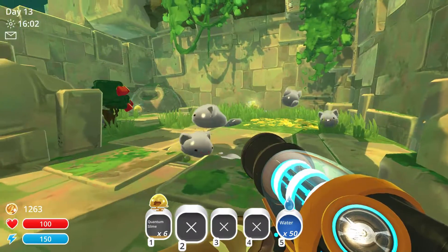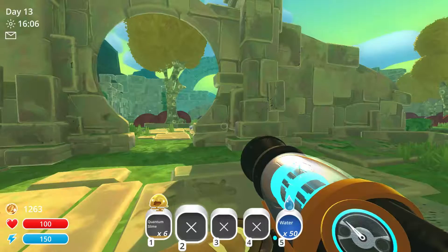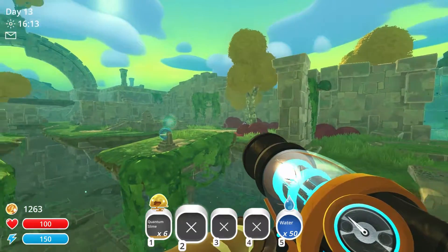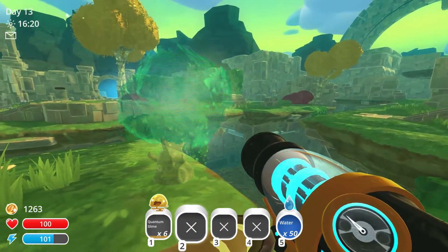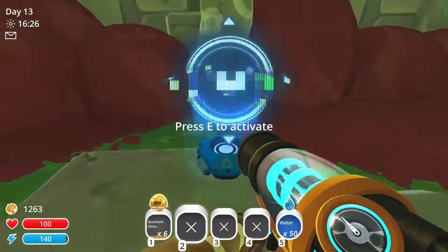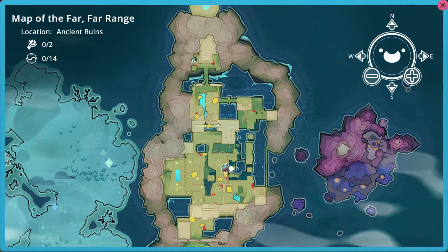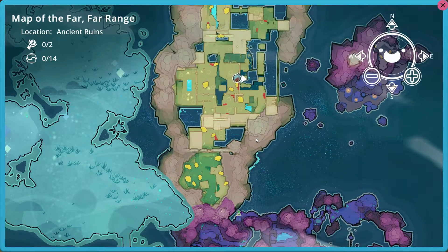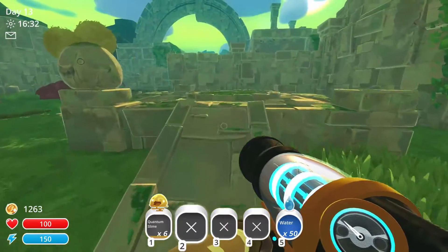Welcome back to Mango Plays Slime Rancher. We are in the ancient ruins - I want to explore the ancient ruins today. Over there is the map thing. Let's teleport home - we're quite far into this area, I've already forgotten its name again.